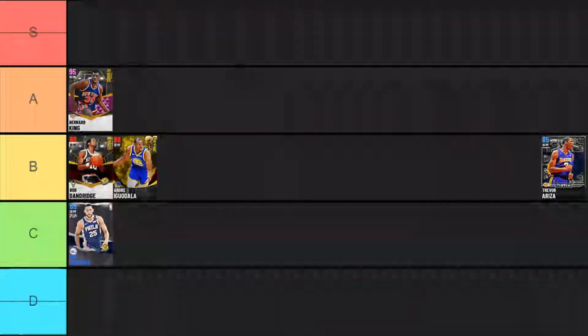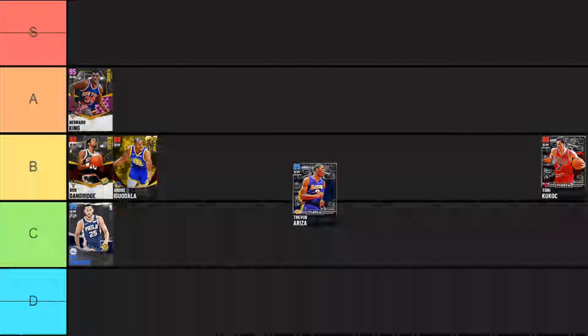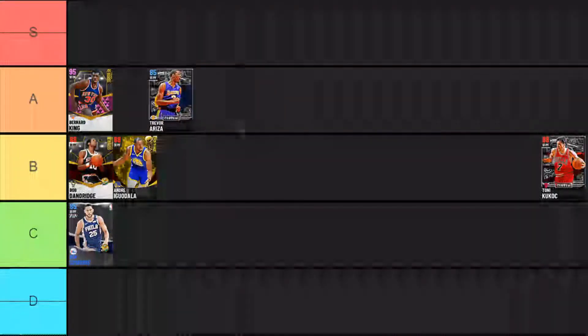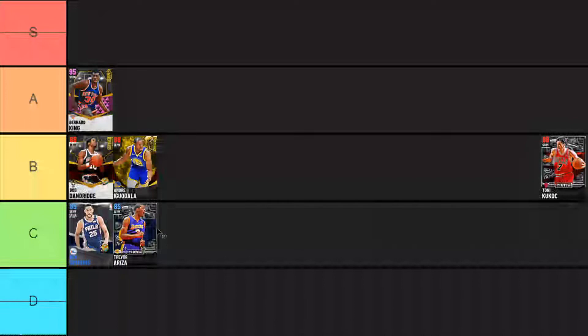Next up Trevor Ariza — I love that he's a nice three-and-D player, but his badges are just bad. He's got a good jump shot, gold catch and shoot, but most badges are silver and only bronze clamps. He has a good driving dunk but no quick first step and he's pretty slow, so getting him into the paint is tough. He has the potential to go up if you add gold clamps, gold pick dodger, quick first step, and gold hot zone hunter, but as he is I don't think he's that amazing and wouldn't personally recommend him.